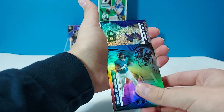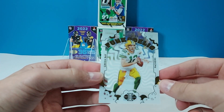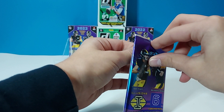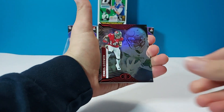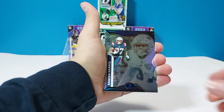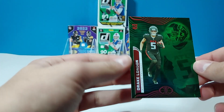Travis Etienne. Our Stardust is going to be Kirk Cousins of the Vikings, and we have a Funkadelic Aaron Rodgers — he might go to the Jets, that would be interesting, get them a quarterback. We have Chris Godwin, Stefon Diggs, Damien Harris, Jahan Dotson rookie, Josh Jacobs.